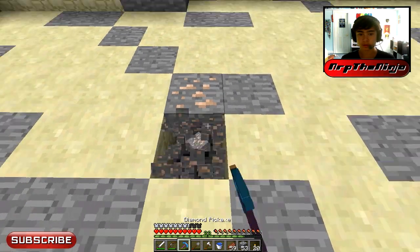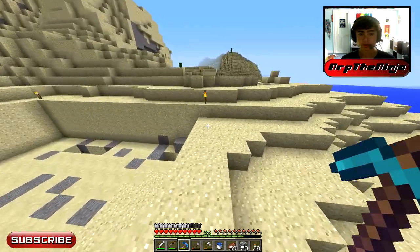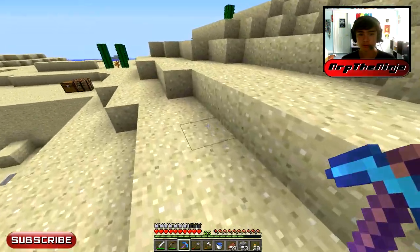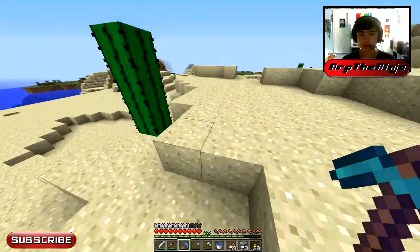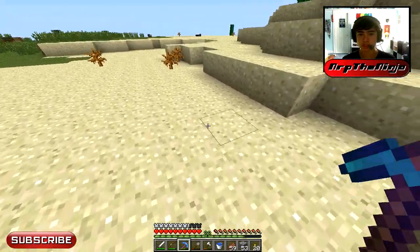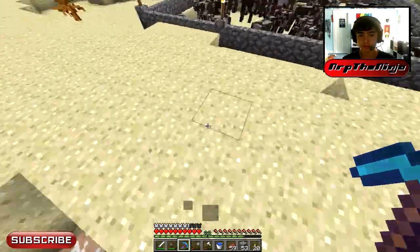I'm going to go smelt some iron, and we'll take the coal for later. Now, what should we do next? I need to do a little bit of farming. I just want to keep gathering as much resources as I can so that future builds can be relatively stress-free in terms of getting the materials. So we're going to get all the stuff from those little farms.